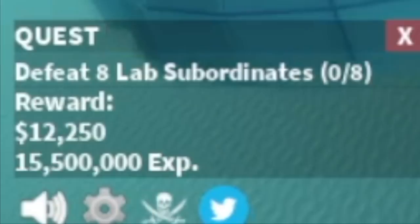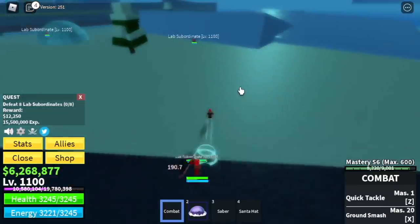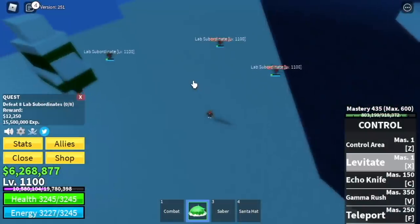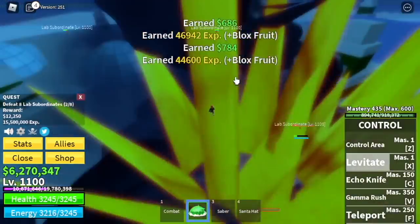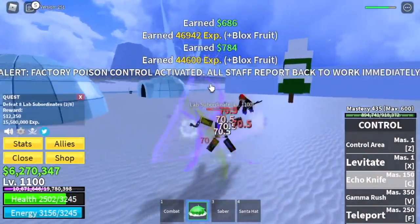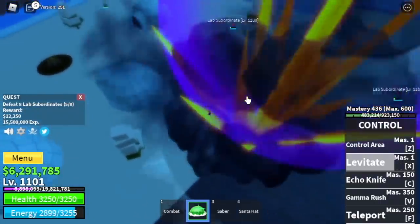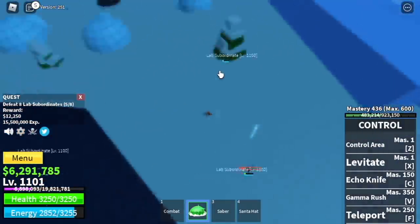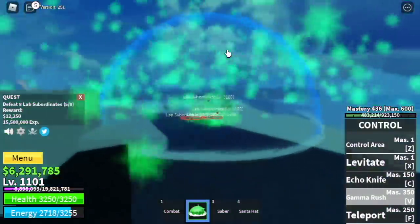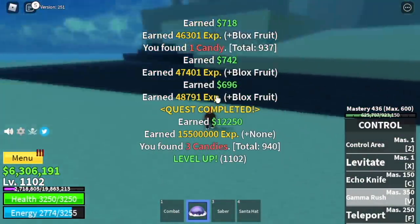Lab subordinates — you need to defeat eight. There are five spawn in the area, so lure three, defeat them. You can lure five, that's eight — or you can just lure two and another three. The goal here is to reach level 1150, just 50 level-ups, and then we move on to our next target.